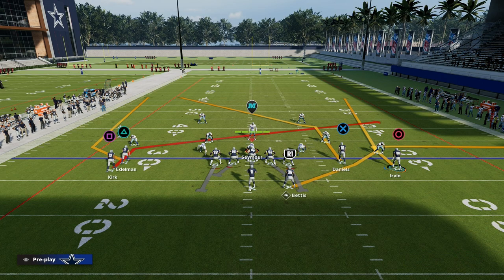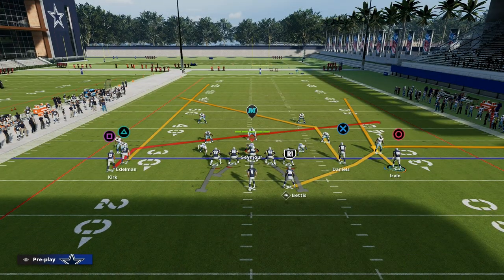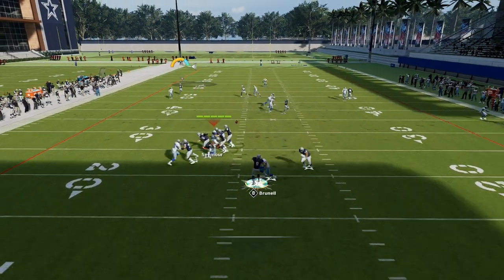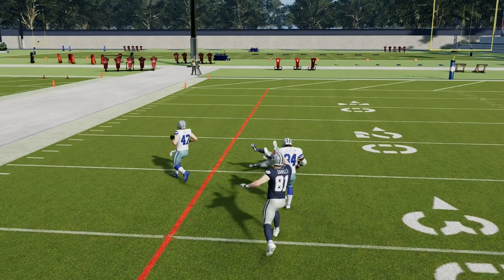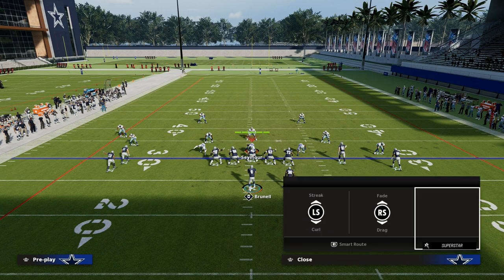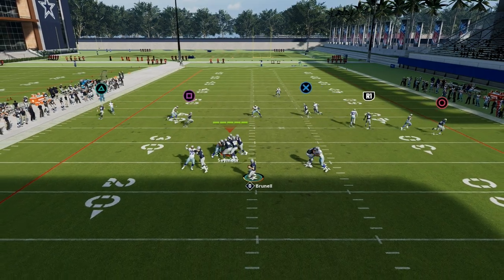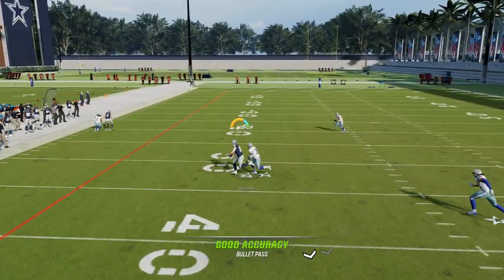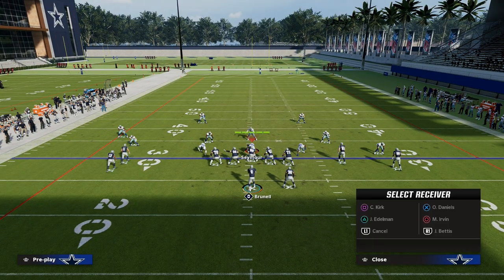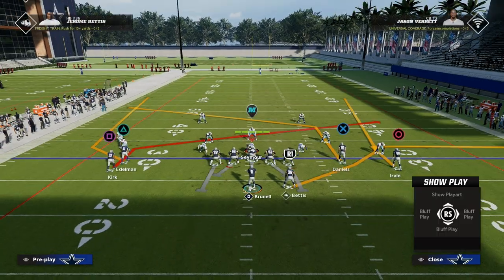There are a lot of different things you can do in terms of how to get separation. For example, if they press man, you can put Edelman on a streak here, and a lot of times it will run off that press — he could potentially bomb press man-to-man coverage over the top. Another thing you could do if you have Hot Route Master is put that tight end on a Hot Route Master post. I do think that route is better than the stock post on the play, and you're going to get better separation against man coverage.